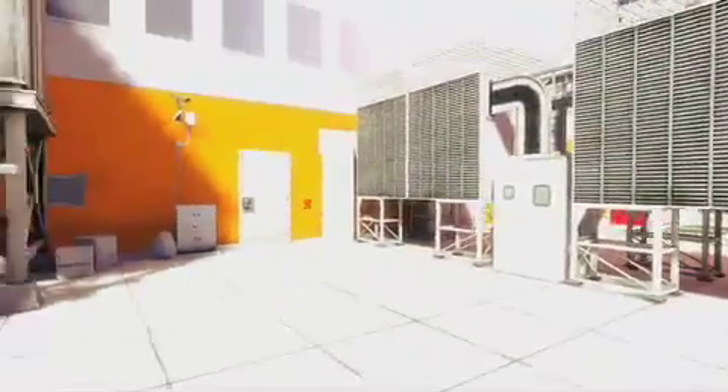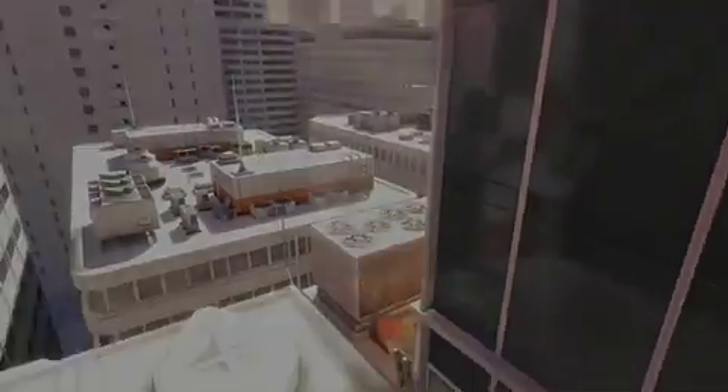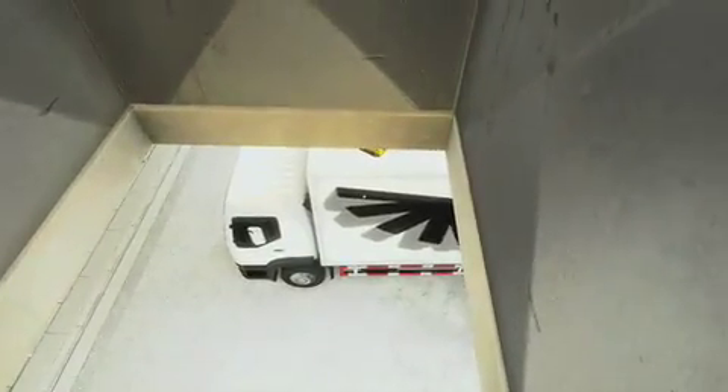This one is also kind of tricky to get. The game wants you to run under there and go to a door, but instead hop up on this guy, then wall ride over to this thing, and look down and get your package right there. Couldn't be simpler. But if you overshoot that jump, you will fall off the building and die.